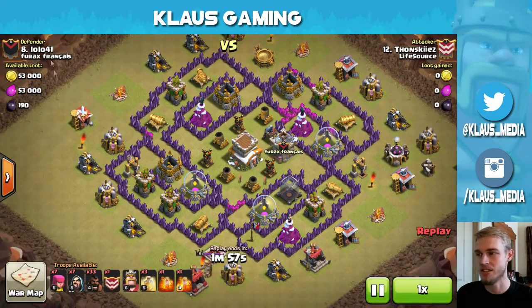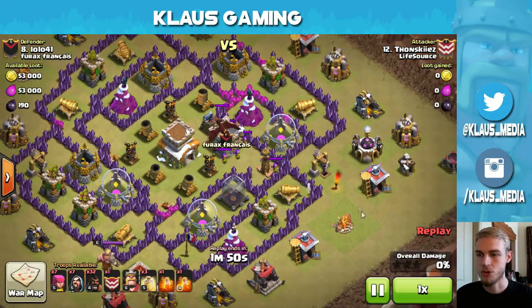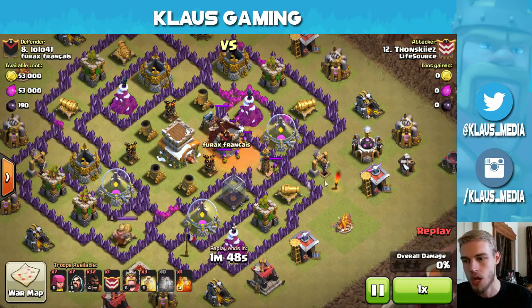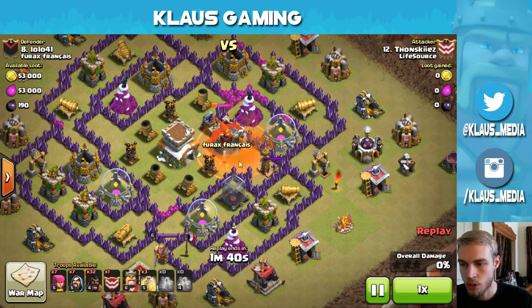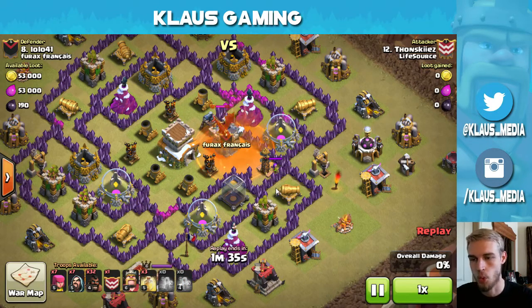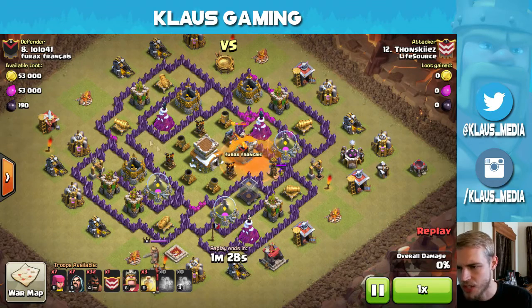Alright, Town Hall 8 attack. Thonski's going against Lolo41. He's going to be doing a Hog attack — really the best strategy you've got as a Town Hall 8. Use your Hog to draw out the Clan Castle. He's not even going to bother with this little archer — he's going to deal with the Dragon. That's your main problem: the Dragon. He could have gotten the other archer too, but one archer is not going to ruin your raid — the Dragon will. So double poison. There's a Double Giant Bomb spot right there, the only one I see that could be a Double Giant Bomb.